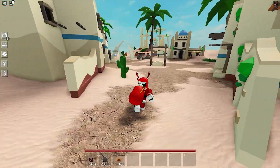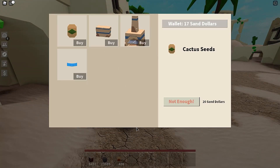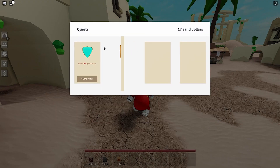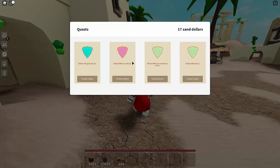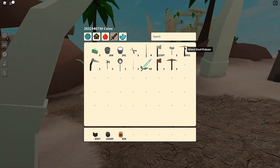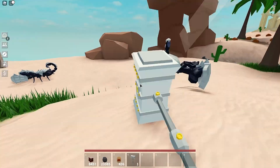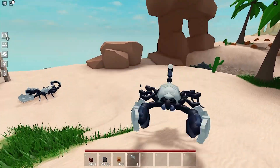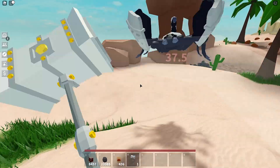So the quests right here — I have to kill these. If you got these quests, they're very easy to complete. All you have to do is straight up grind the scorps, which you can do now since it's a private server. You just leave this right here and literally hit it like crazy — that's how you do the auto-farm.